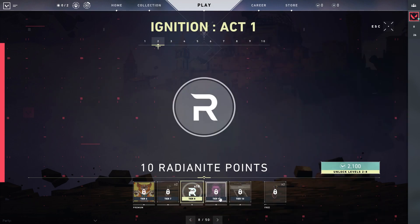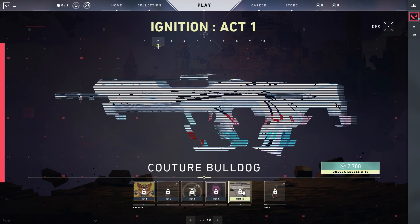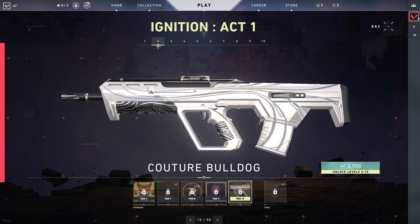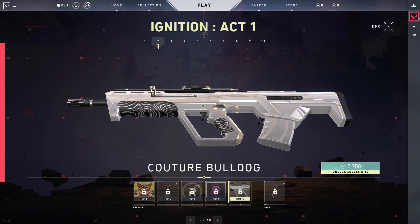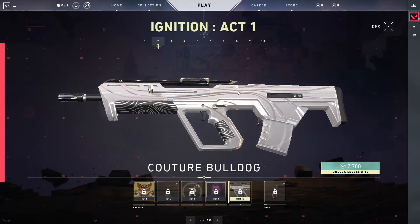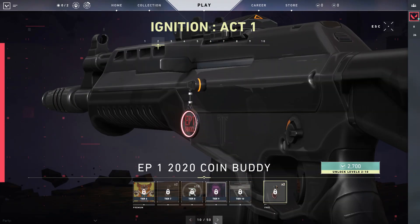We get 10 more radiantite points and a Reyna ID card here — they're really trying to introduce Reyna with this Act 1. And then we get the Coucher Bulldog. I don't know how you say that skin, but that looks sick. I really like the skin designs that Riot has been doing.